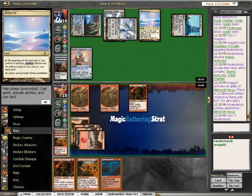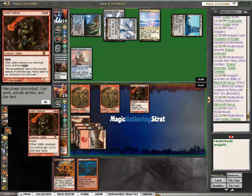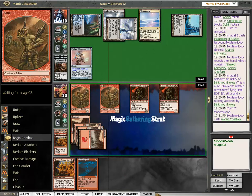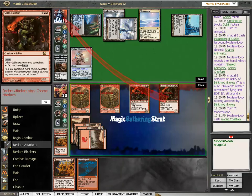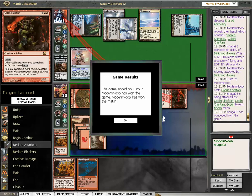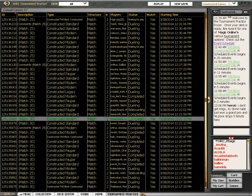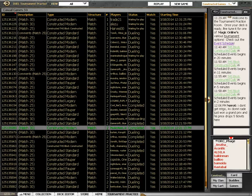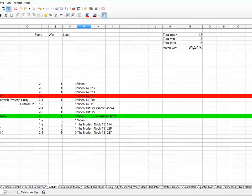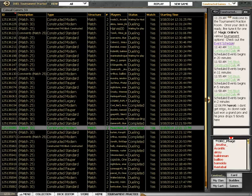One, two, three — yeah. Here they come. Interesting — we have crushed that Affinity deck. We are moving from clarity to clarity. Suddenly we are 1-8-5 with the deck and sixty-one percent win rate. We're starting to learn. Thank you.